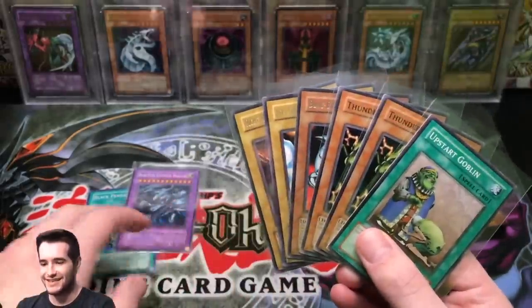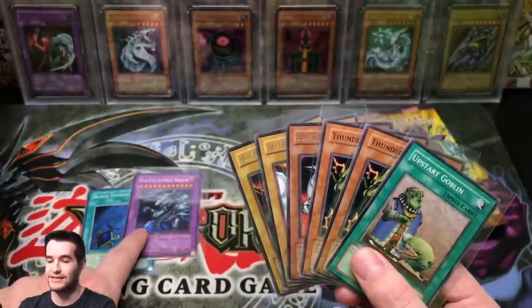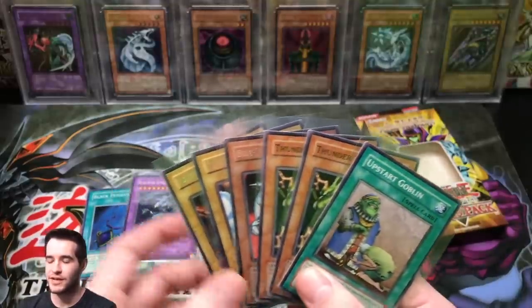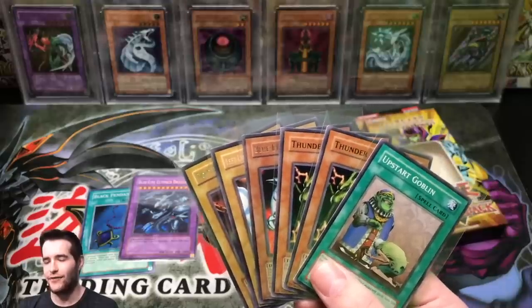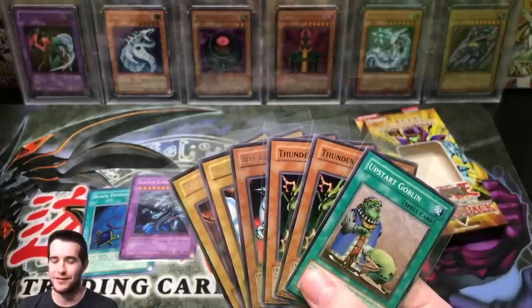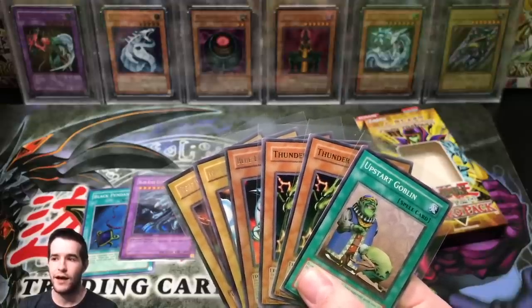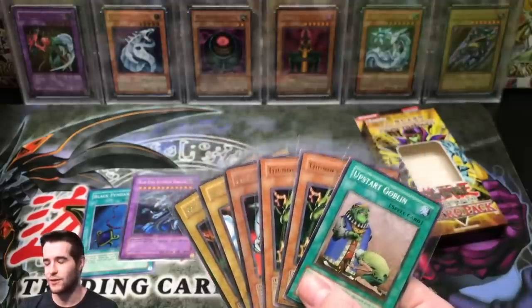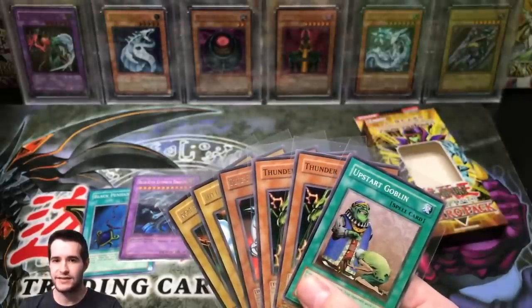We pulled probably about 30 bucks out of this, plus don't forget Blue Eyes Ultimate Dragon — so if that gets a PSA 10 maybe we'll get about a quarter of our money back. That's just how it goes sometimes when you're opening stuff. I did want to open Retro Pack at some point, and I feel like we're going to have to come back and open more — probably not soon because 400 bucks is a lot. I have a feeling we're gonna have to hit Retro Pack at least another mini box to get something. Check out RhymeStyle's video, thank you guys for watching, it's been fun — see you guys later, peace!